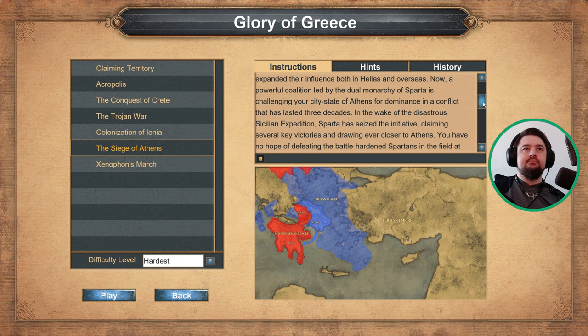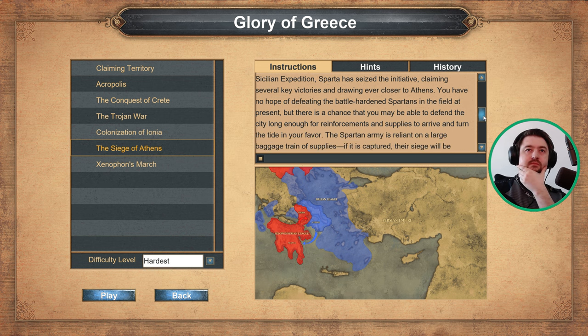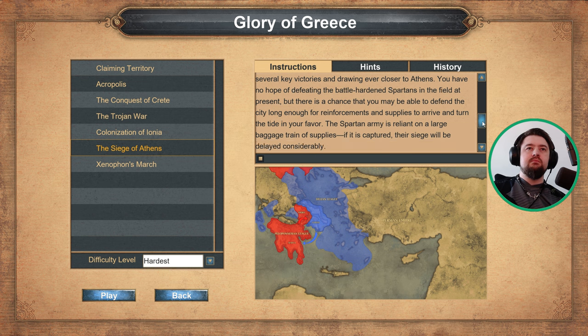In the wake of the disastrous Sicilian expedition, Sparta has seized the initiative, claiming several key victories and drawing ever closer to Athens. You have no hope of defeating the battle-hardened Spartans in the field at present, but there is a chance you may be able to defend the city long enough for reinforcements and supplies to arrive and turn the tide in your favour. The Spartan army is reliant on a large baggage train of supplies — if it is captured, their siege will be delayed considerably.